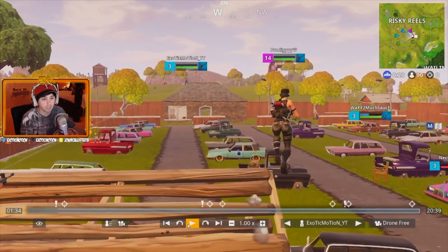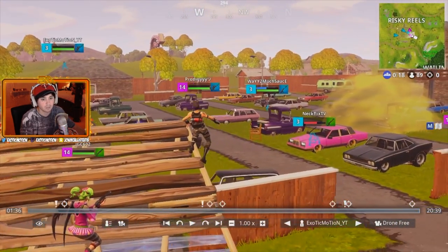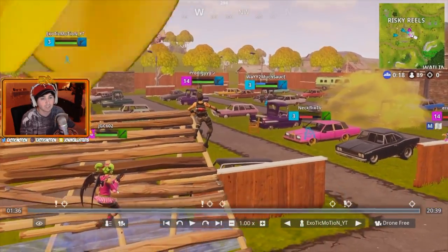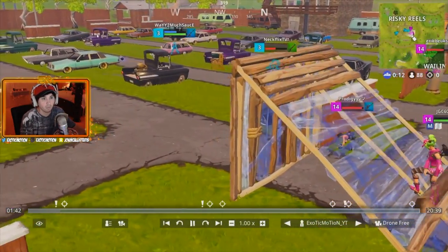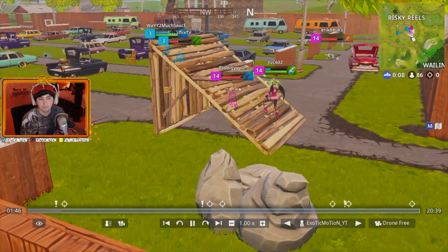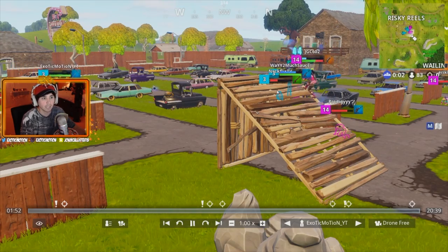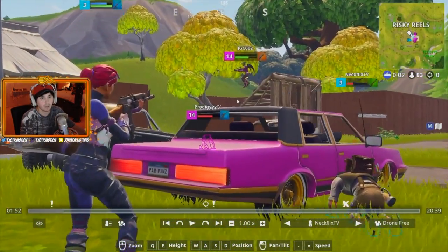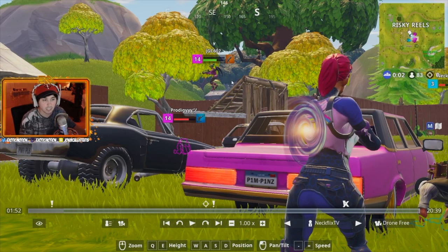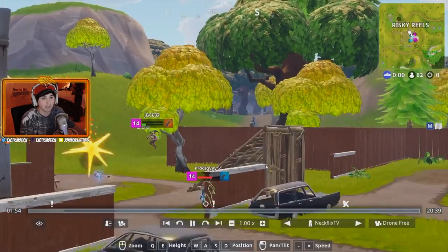Our teammate Way Too Much Sauce was pushed smart. Prodigy started shooting my teammate but ended up getting knocked. Just like that it's a 1v2. I instantly shoot his structure down, give him no base while my teammate was pushing up. We both push at the same time, I'm throwing nades giving him pressure. He peeked at the worst time - my teammate was ready to light him up the second he put his head up. Instead of picking up your teammate first, help each other finish the team.